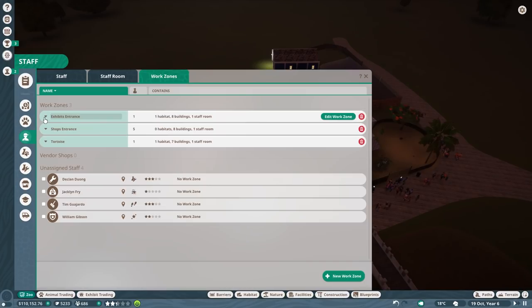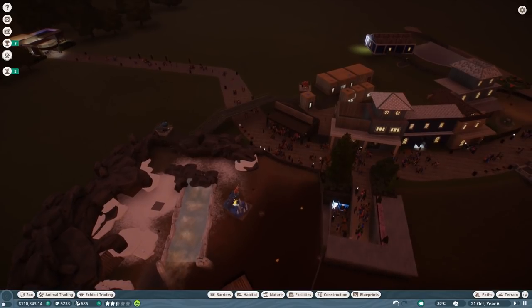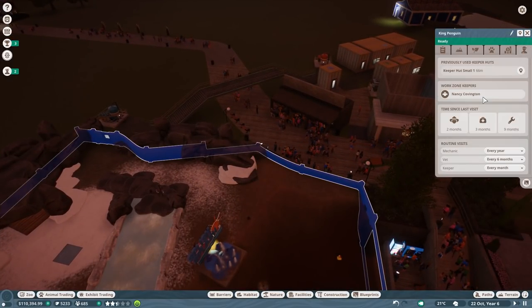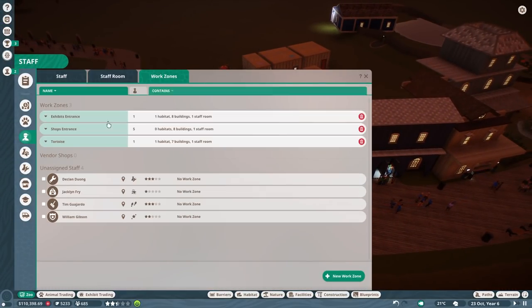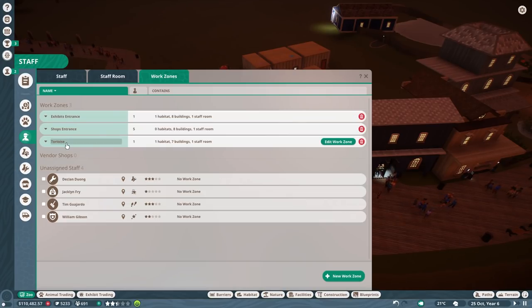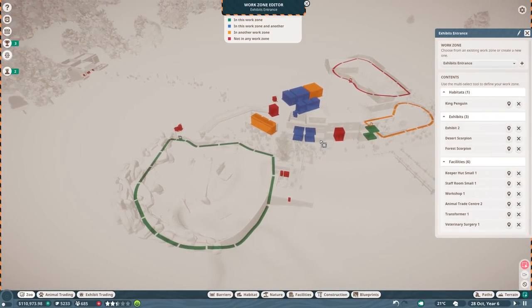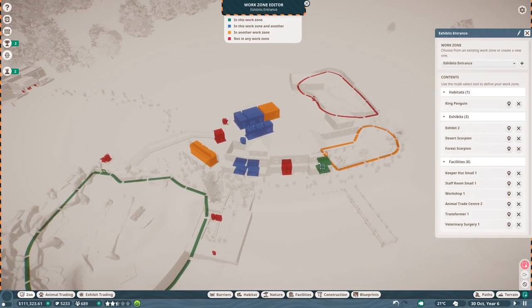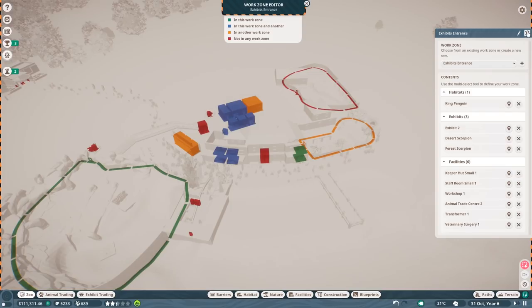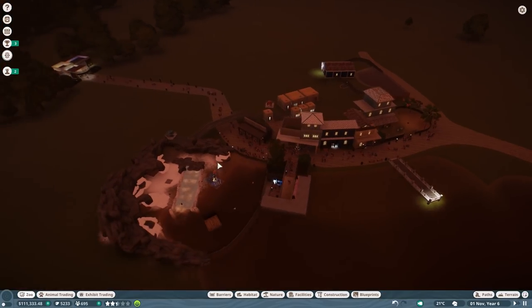Lori is working in here. The shop entrance is fine. The exhibit entrance is Nancy. Who's having the penguins though? It's also Nancy. So exhibit entrance and tortoise - but what about zero habitats? One habitat, eight buildings, one staff room. One habitat, seven buildings. Wait, I'm editing this one. I should actually rename that. Let me do this - I need to rename these exhibits properly.